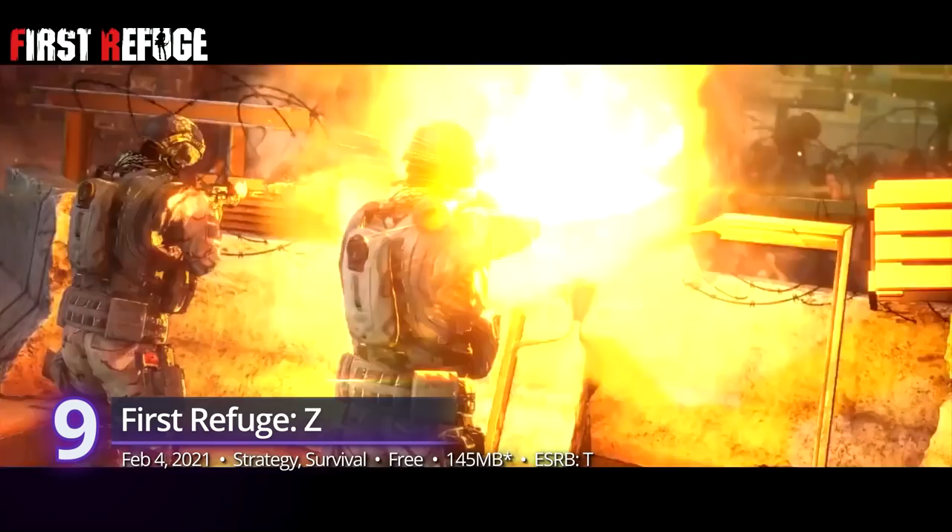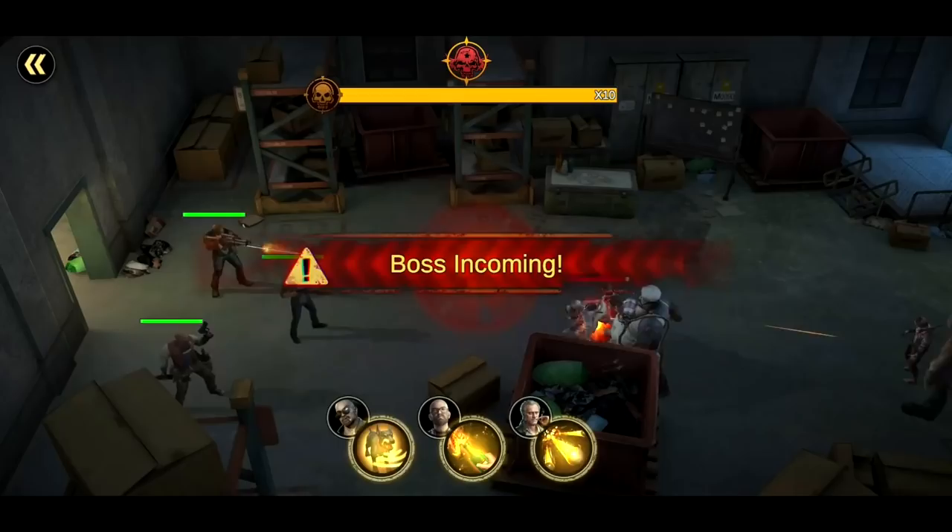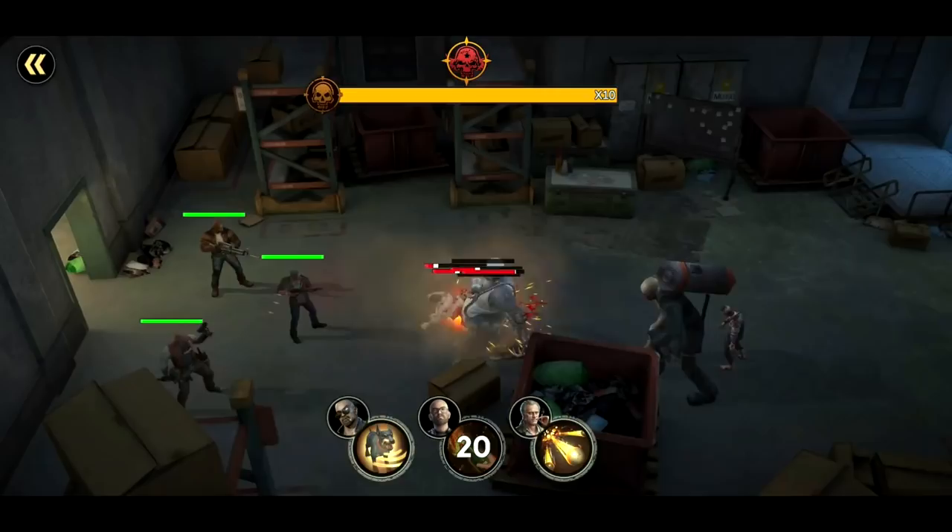9th: First Refuge Z. Gaming has evolved over the years, but nothing will ever stop the zombie genre from coming back again and again. First Refuge Z plays similarly to Fallout Shelter. Humanity has been brought to the edge of extinction, and it's up to you to build an immense fortress with your growing list of survivors. Build, upgrade, and expand. A GamerScore of 9.39.